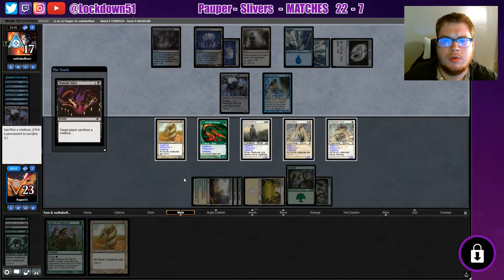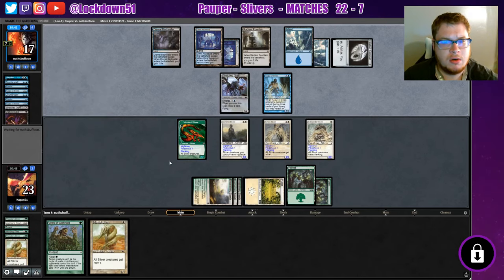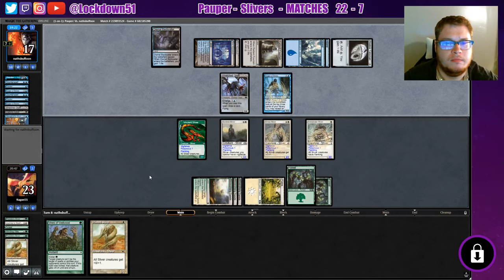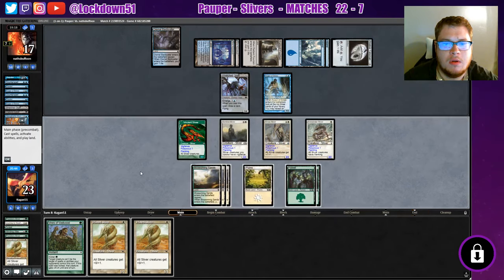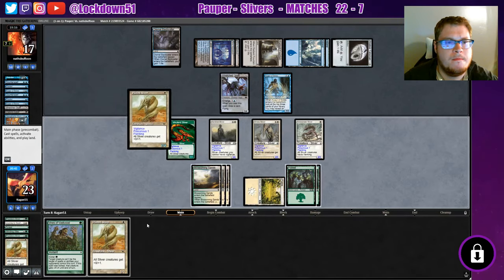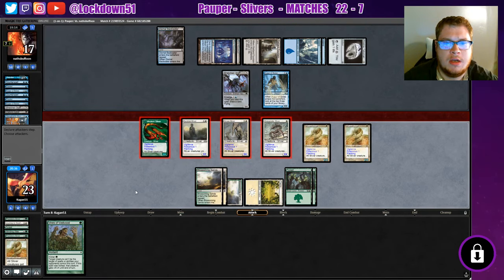Who are we sacrificing here? I guess we'll get rid of our Plated since we can drop another one next turn, hopefully — if they don't counter it, but I think it's our best bet. The fact that they tapped out is great. Still attacking in. We can kick this thing to get rid of the Griff.